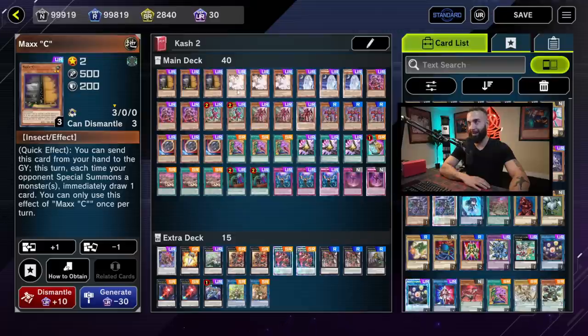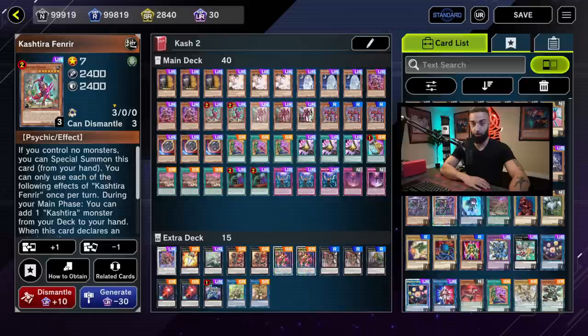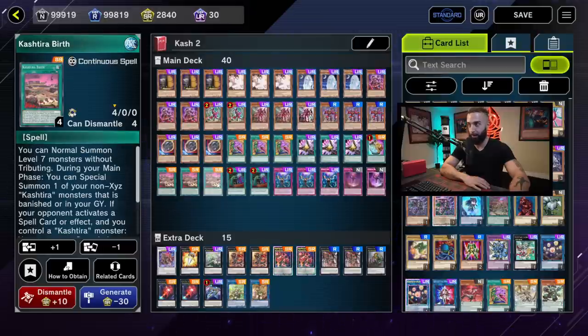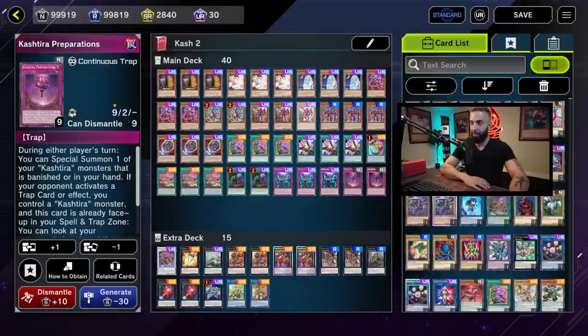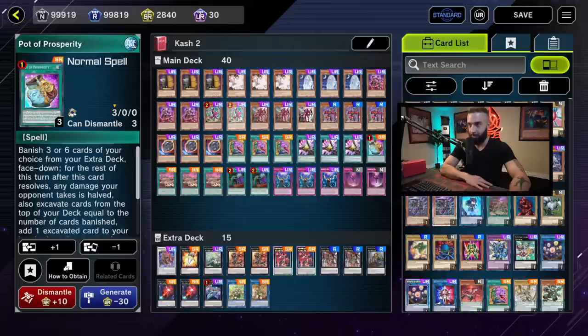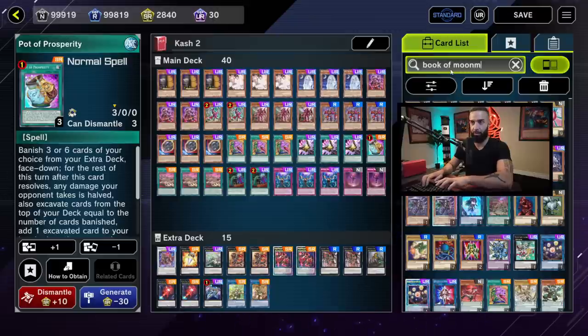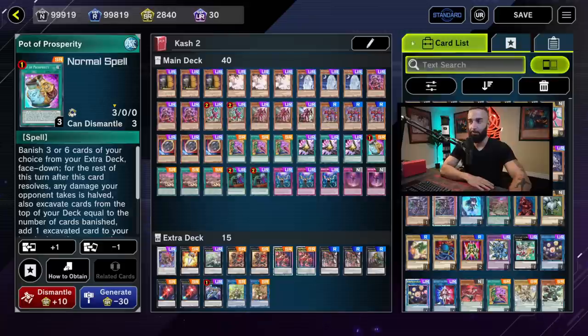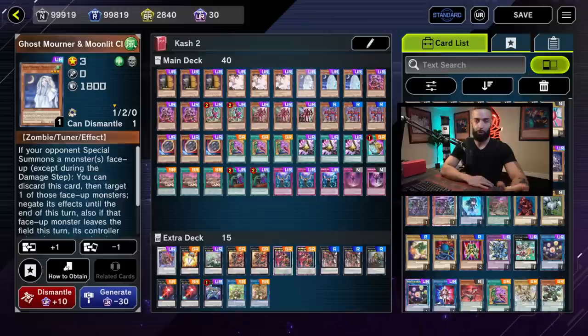Let me go through each card: Maxi C, Ash Blossom, Ghost Mourner, Cristia Rise Heart, Cristia Fenrir, Cristia Unicorn, Cristia Ogre, Nibiru, Desires, Triple Tactics Talent, Pot of Prosperity, Cristia Birth, Called by the Grave, Impermanence, Cristia Preparations. Spending about 5,000–6,000 gems should get you most of these from the new pack. If you don't have all the hand traps, budget alternatives include Enemy Controller and Book of Moon — both are strong and cheap.